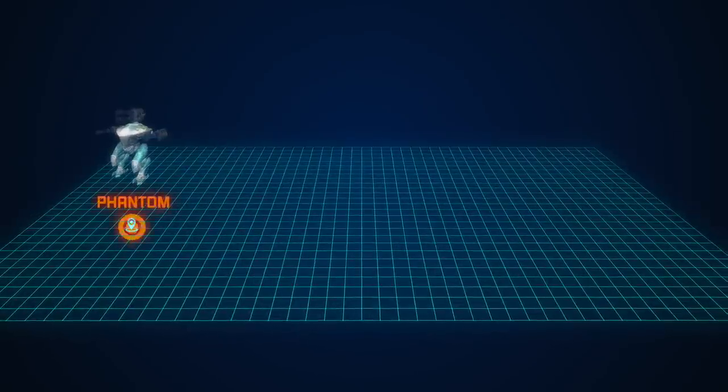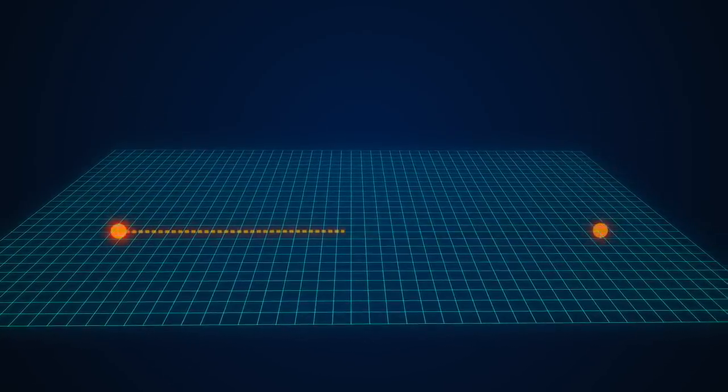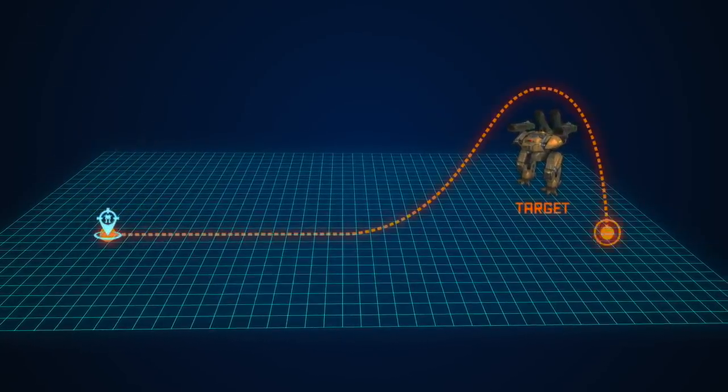Icarus engineers were the first to come up with translocators. Yandy specialists made a step forward and introduced Backstep, a technology allowing the robot to teleport behind its target.